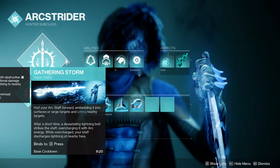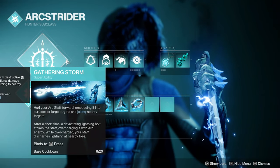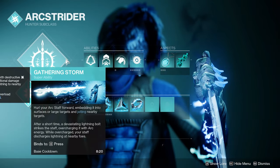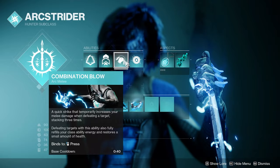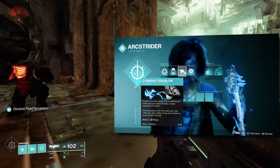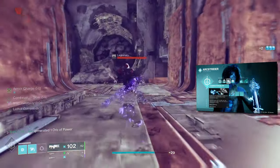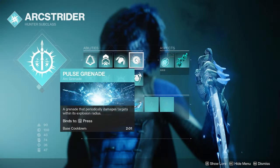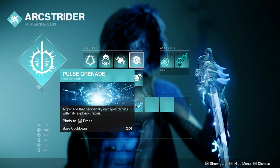On to the subclass, starting off with the super. Arc Staff and Gathering Storm are both great supers depending on what you are trying to achieve, but I prefer to stick with Gathering Storm for its damage potential on bosses. Combination Blow is essential for this build as we will be building it up to 3 times for the most damage possible. This takes 3 powered melee final blows to reach max stacks and is a 23% damage buff per stack. Stack this up with a 1-2 punch shotgun and you will be doing a lot of damage per hit. The grenade is your choice, but I prefer Pulse Grenade — a simple grenade you can throw at a group of adds or at your feet.